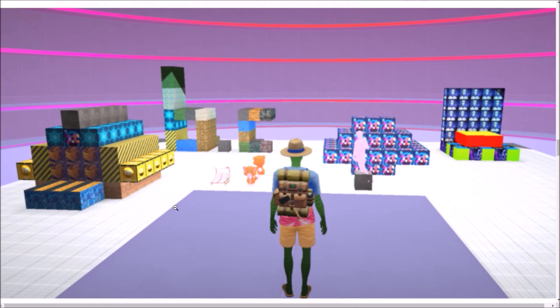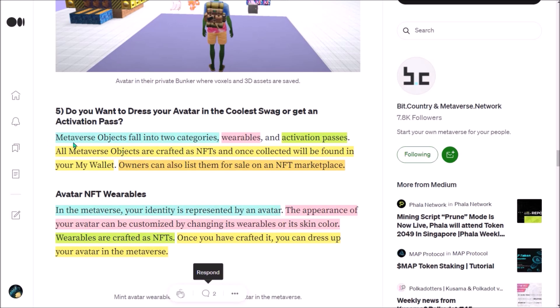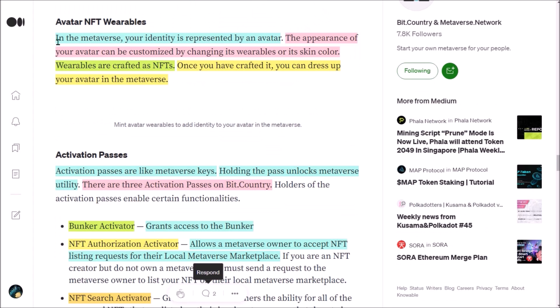This is how a bunker looks like — you will see all your NIR and BID as blocks. All metaverse objects fall into two categories: wearable NFTs and activation passes. Metaverse objects are crafted as NFTs using BID and once you collect them, you can view them in your wallet. Everyone can also list wearables and activation passes for sale on the NFT marketplace.